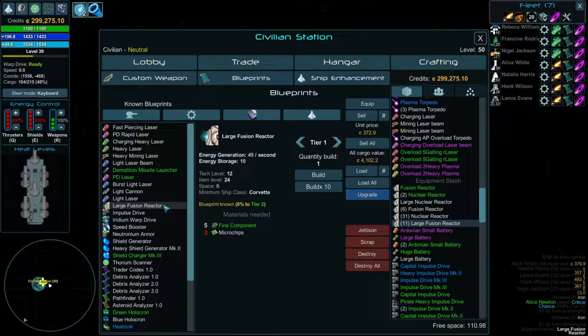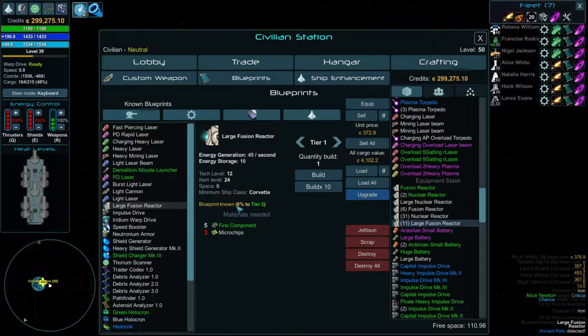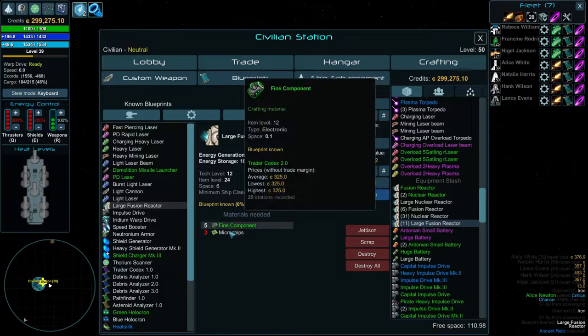So just be aware of that when you're scrapping very good, high-tier equipment. You can see that the fusion reactor we just scrapped now takes three microchips and five fine components to make one of them. As you craft these and scrap them, you will get extra blueprint experience to get to tier two — this will make it green. Tier three will make it blue, tier four will make it purple. And you can craft purples; it just costs more stuff.